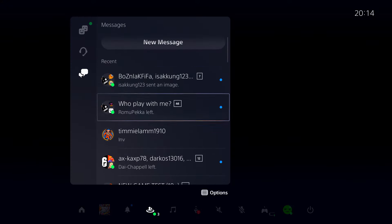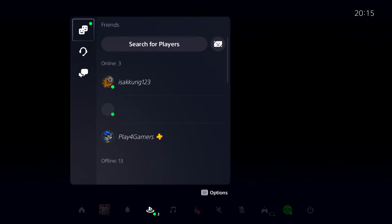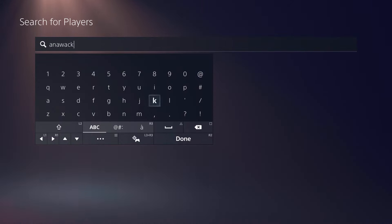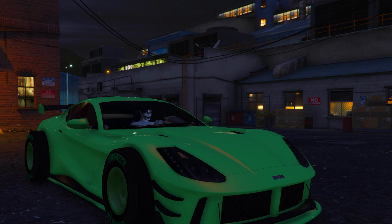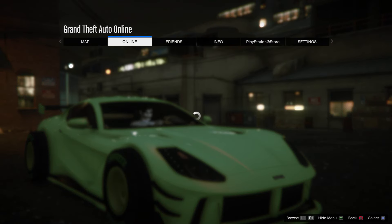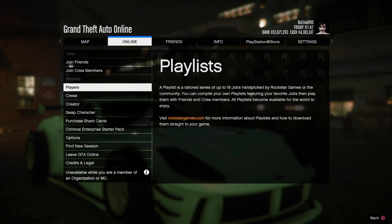From here, join someone in a different targeting mode — you can join Anowak; all of Anowak's gamertags will be in the description below. Accept the first alert, then decline the second alert. You will then spawn outside of the LS Car Meet sitting in a vehicle.